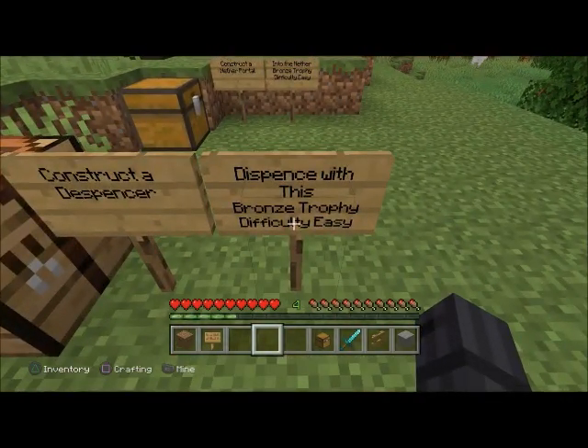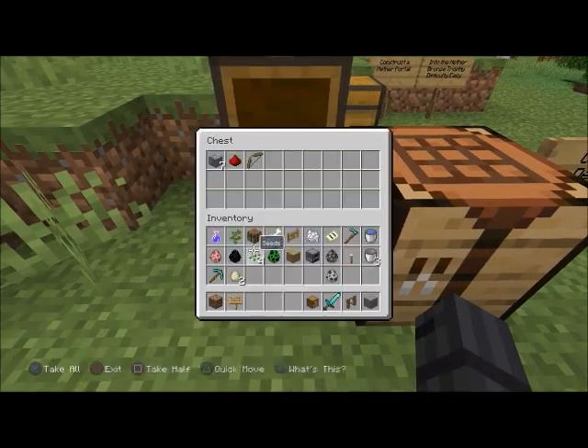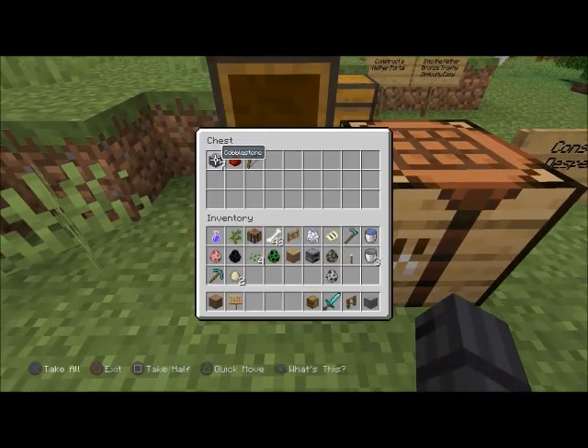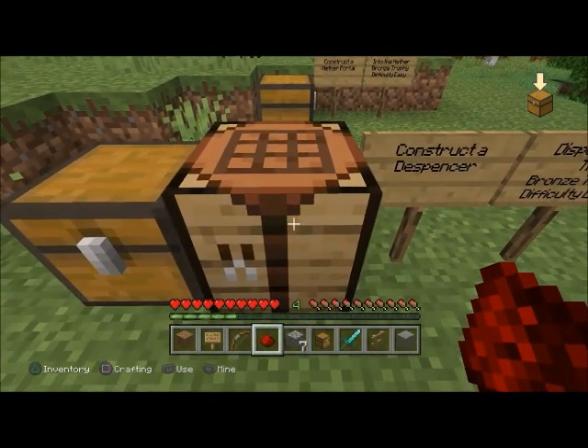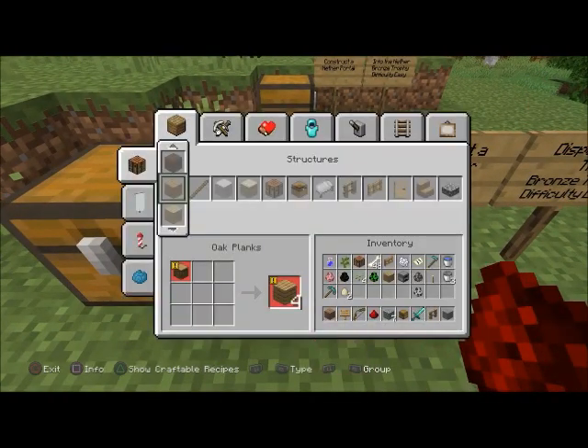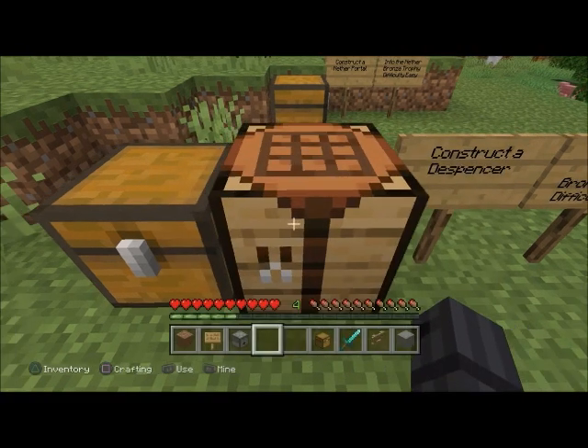'Dispense With This' — bronze trophy, difficulty easy. Construct a dispenser. You need seven pieces of cobblestone, one piece of redstone, and one bow. You can use a used bow. Go right over here — there's your dispenser.